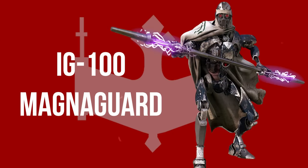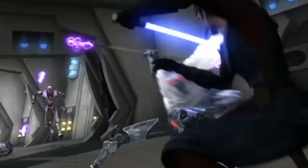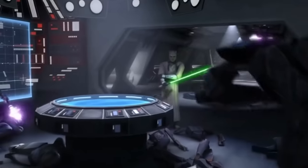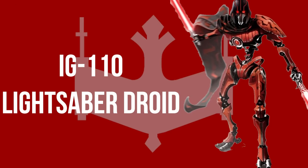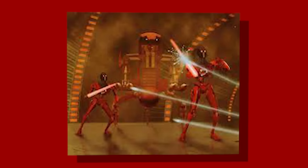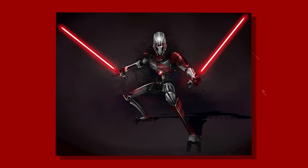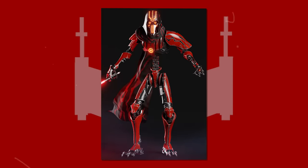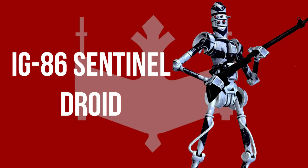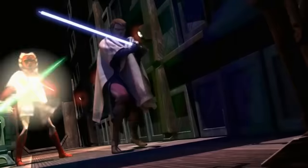IG-100 Magna Guards were fearsome bodyguard droids and a favorite of General Grievous, though they were also known to accompany other high-ranking Separatist personnel including Count Dooku. Magna Guards were equipped with electrostaffs that could be used against Jedi lightsabers and were capable of continuing a fight even with the loss of one or multiple limbs or even their heads. The IG-110 lightsaber droid was created to deal with the growing involvement of the Jedi during the Clone Wars. Based heavily on the design of Magna Guards, their programming was created from thousands of hours of holorecordings of Jedi in combat, and they wielded two lightsabers using synthetic lightsaber crystals. The IG-86 Sentinel droid was a model of assassin droid that saw frequent use during the Clone Wars, used by both third parties and the CIS.